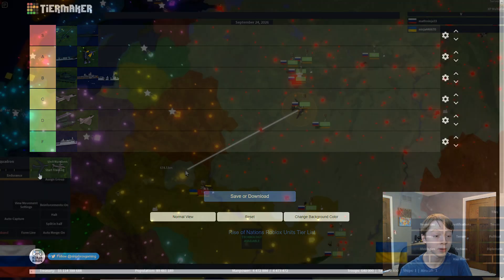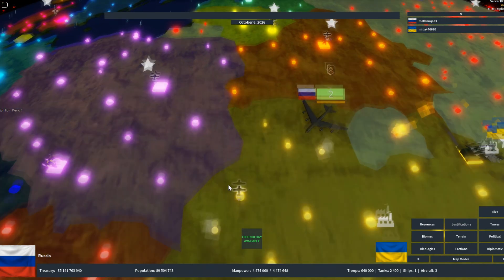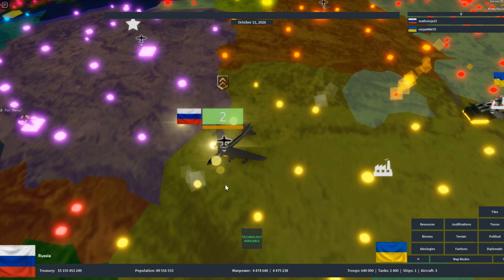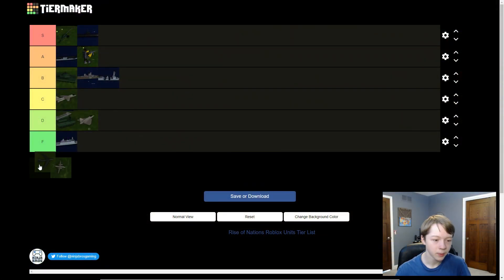Bombers are very good. They can scorch cities — removing manpower, reducing tax income, and even destroying factories. If you have lots of bombers and can bomb the enemy capital, it makes the nation a lot less stable. I'm going to put bombers in high B tier, above the two ships but below tanks.